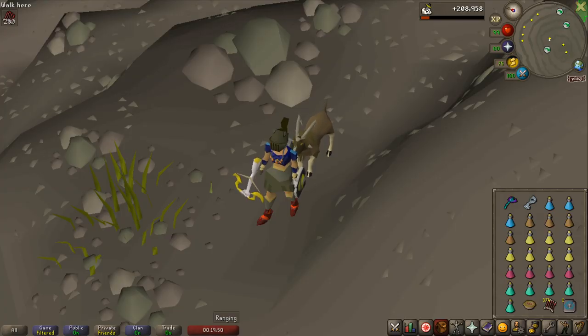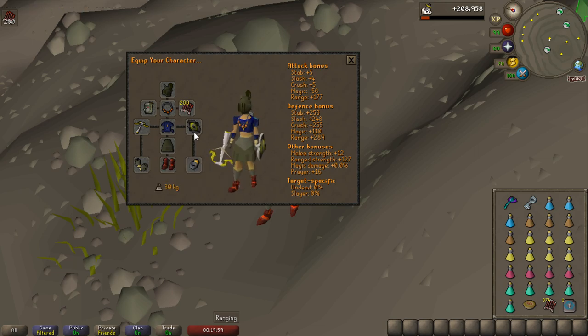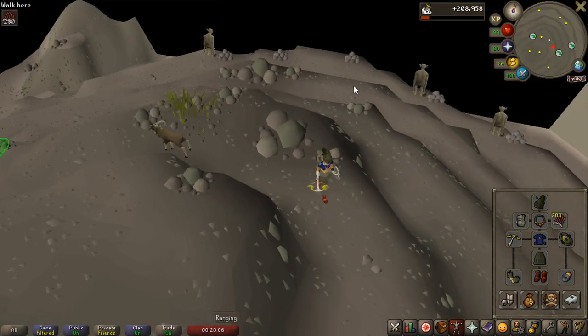I could not actually get a Zilyana task, I tried for quite a while, so I'm just going to do it without a task because I want to focus this video primarily on Zilyana. This is my setup: I'm going with a Ring of Suffering, Ruby Dragon Bolts E, and Diamond Bolts as a switch for later on in the kill, but let's see how we can do.